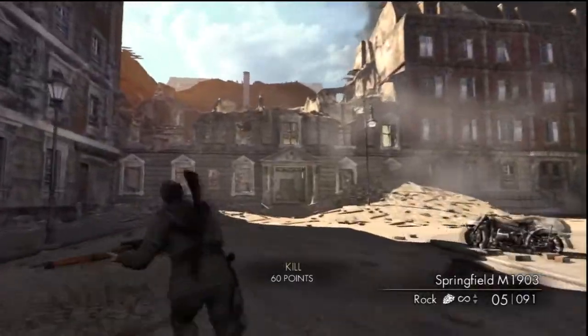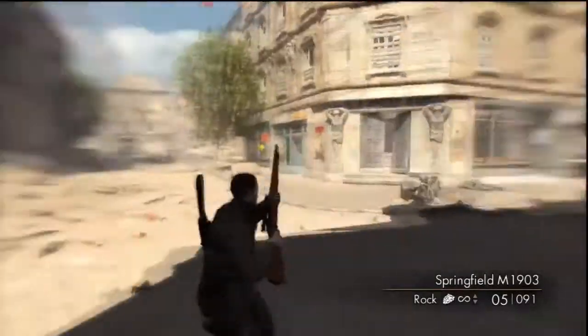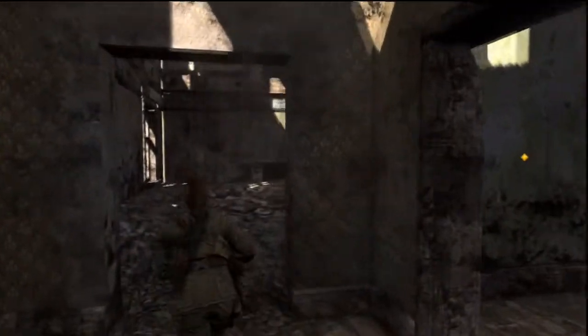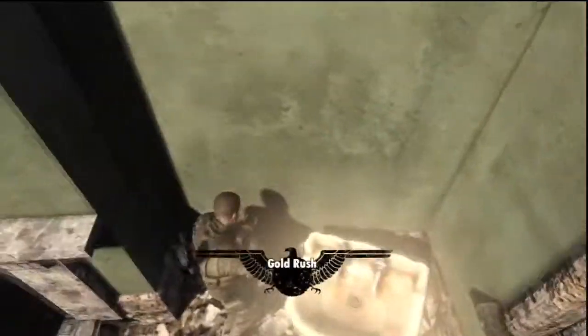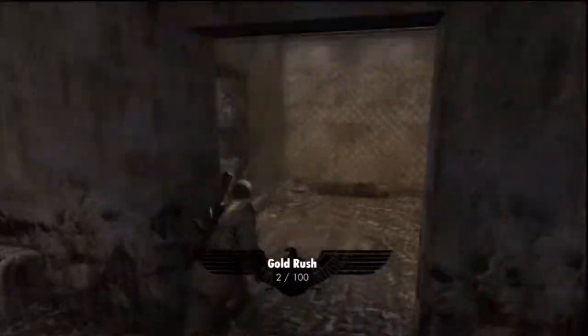I've got all the gold bar locations here on Mission 2. The first one is at the beginning of the mission. After you kill those three guards, come into this building and go up the stairs or this little hill, and the gold bar should be laying right there. The gold bars are pretty easy in this game because the missions are so small.